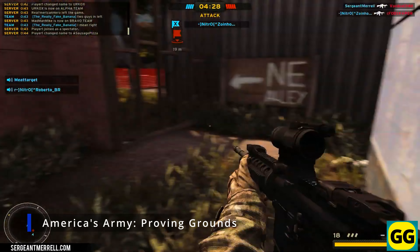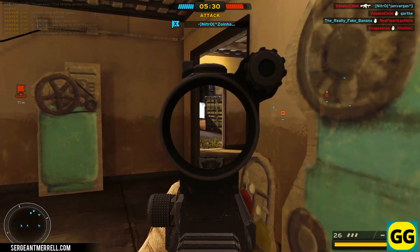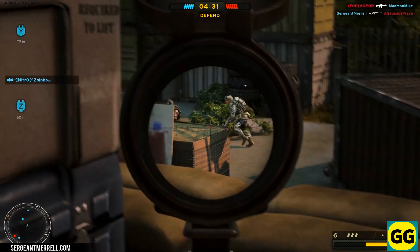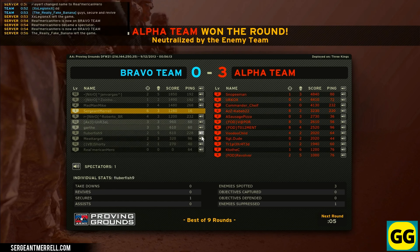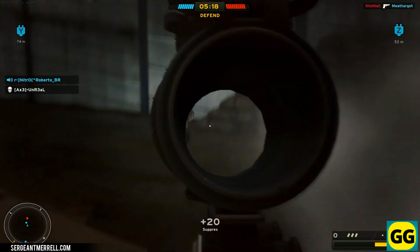Number 4: America's Army Proving Grounds. A first-person shooter with a massive focus on realistic military tactics and teamwork, providing a really authentic combat experience. One unique aspect is the emphasis on realism and training. In terms of the main gameplay, you'll complete missions as part of a squad, using real-life tactics and communication. It will involve a lot of strategic planning, precise shooting, and effective teamwork. So if you're after a realistic military shooter and you love tactical gameplay, this game is a must-play.